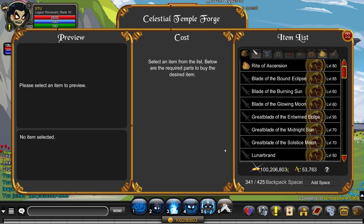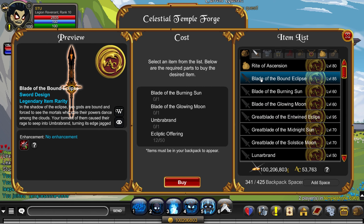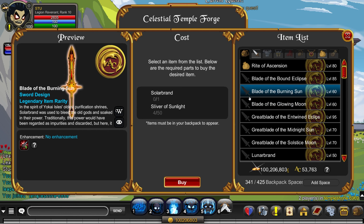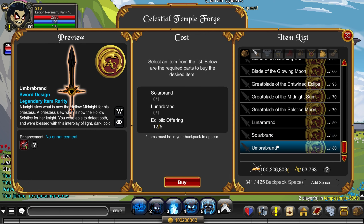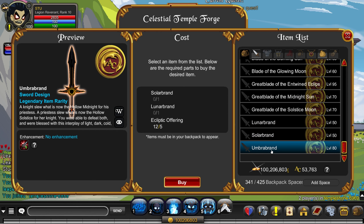Once you have your 155 of each, head into the merge shop. We're looking for the Great Blade of the Entwined Eclipses. Start with the Blade of the Bound Eclipse, which requires the Burning Sun, Glowing Moon, Umbra Brand, and Ecliptic Offering. For the Blade of the Burning Sun and Glowing Moon, you need a Solar Brand plus Slivers of Sunlight and Moonlight, and the Lunar Brand. Solar Brand for five, Lunar Brand for five.